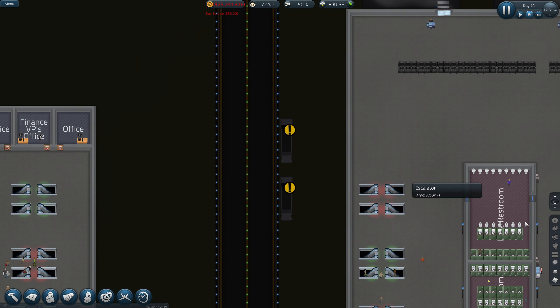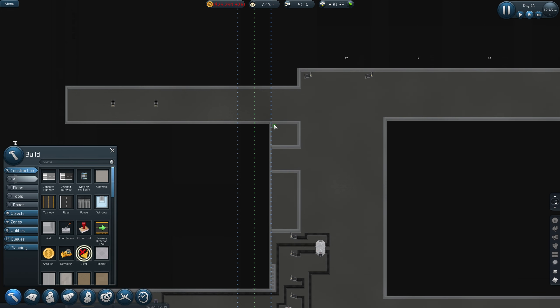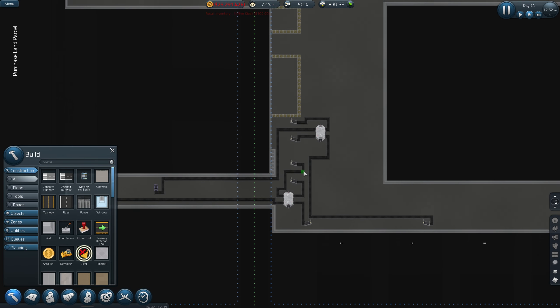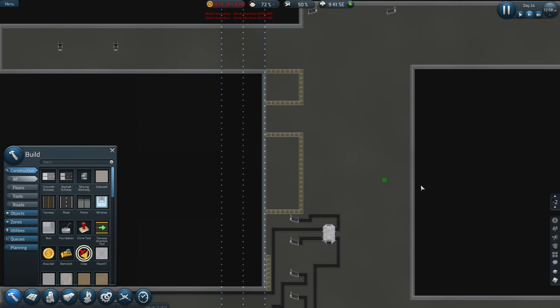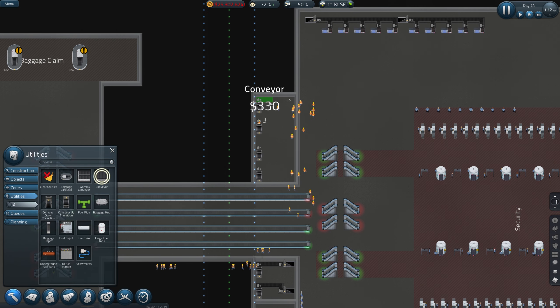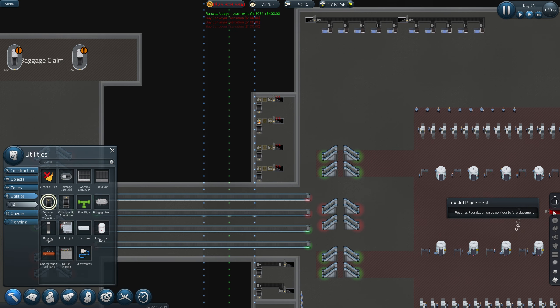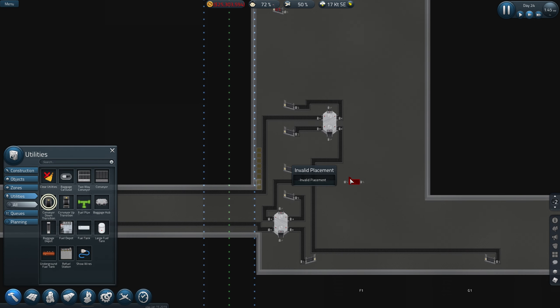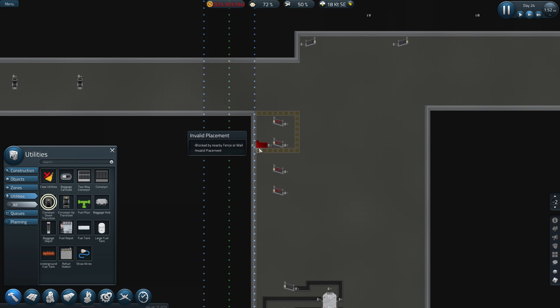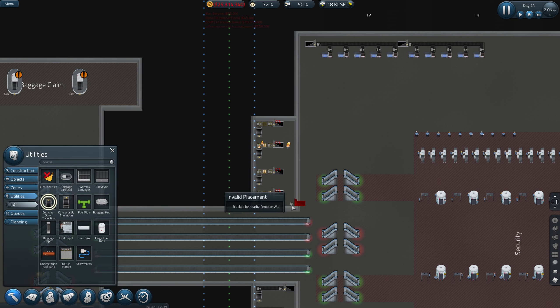Okay right, I think that's done. I need to get rid of these walls now, so clear that there and that, and get rid of that there to make it a little bit neater. So go back to utilities and now we need to go down. See how this works - hopefully that's going to be okay. Yeah, we should have plenty of space there too.